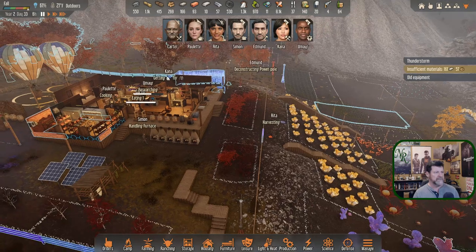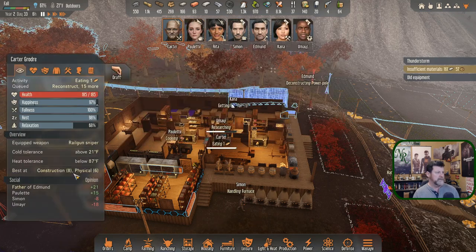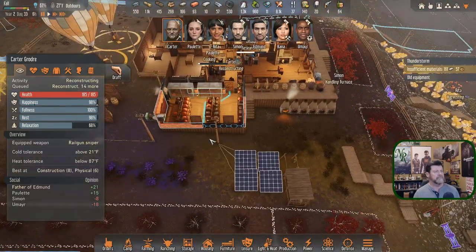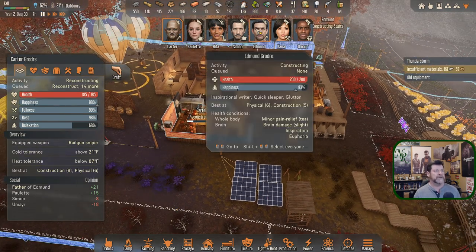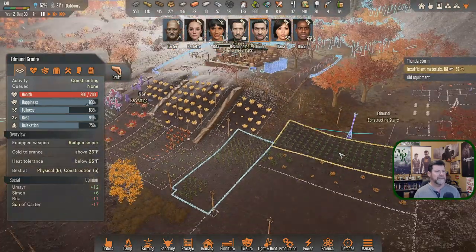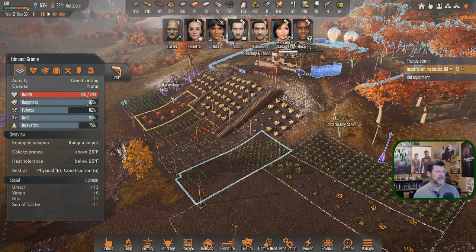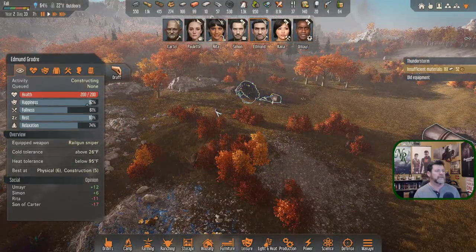Kana and Umair — Carter, what are you up to? You're in pretty good shape. Let's have you start here. You're reconstructing — okay, let's get that freezer done. Edmund, where did you end up? You're constructing stairs. Are you doing the right stairs? I'm hoping you're doing those because I want to get that done before we get the new storage spaces finished. Rita is harvesting. There's a humming fly coming in for a landing over there.